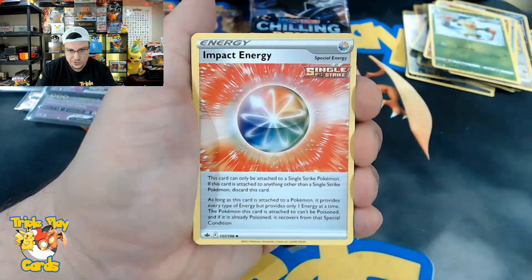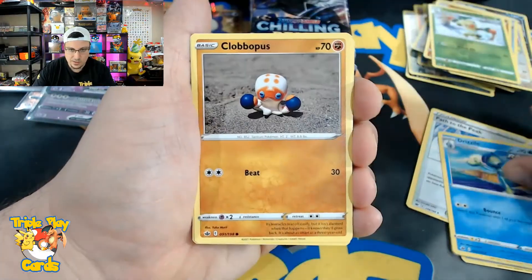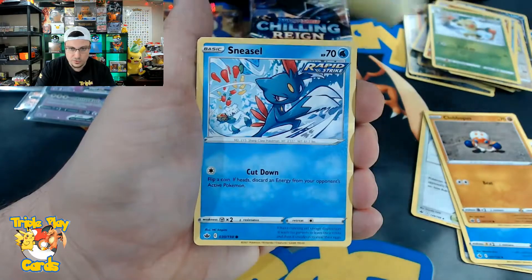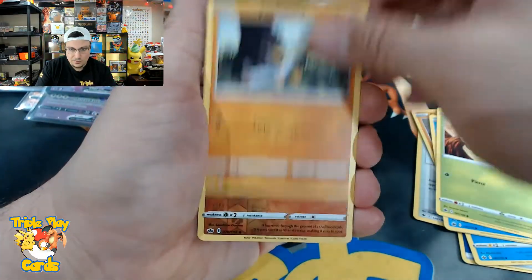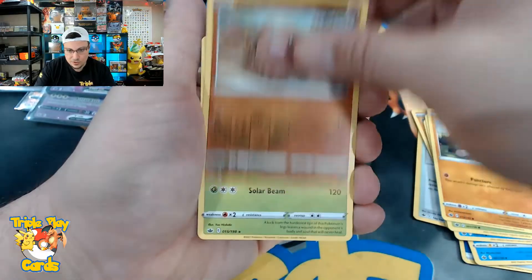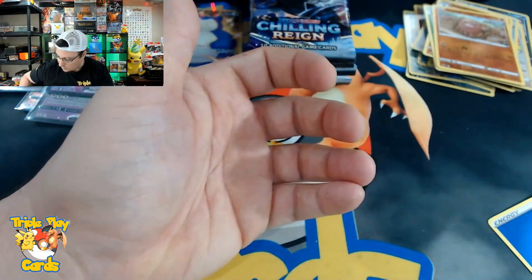Water energy, Impact Energy, Path to the Peak, Drizzile, Clobbopus, Grookey, Sneasel, Weedle, Farfetch'd, Diglett reverse, and a Tsareena non-holo rare.